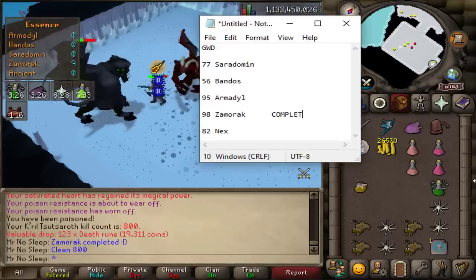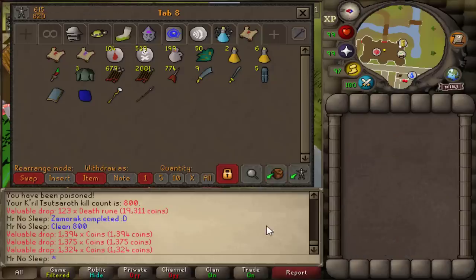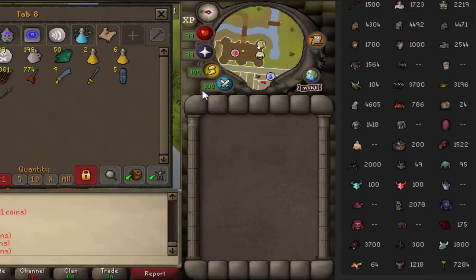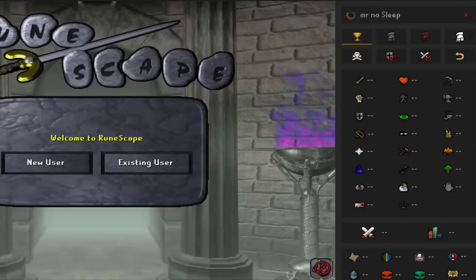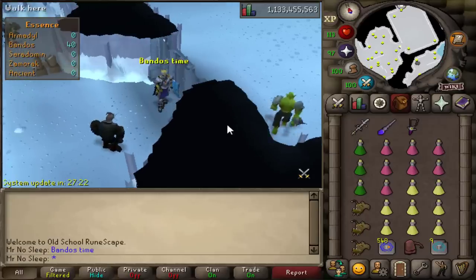That's basically how I was doing Zamorak — I'd say it was definitely a success. We received one drop, ending at 800 kill count. Unfortunately no pet, but I did receive a steam battlestaff alongside the Zamorakian spear. I can definitely see myself coming back to Zamorak one day to get at least 1000 kill count. He is my lowest kill count of all the God Wars Dungeon bosses, so I will be returning eventually, especially if I get him as a slayer task.